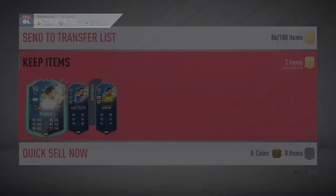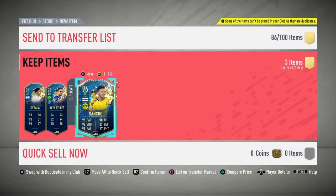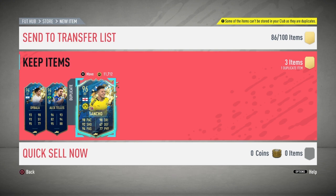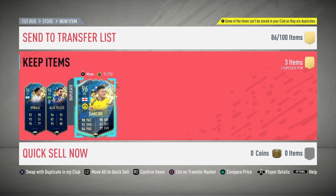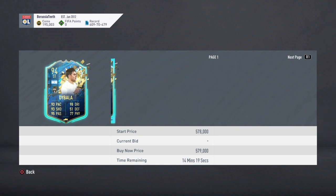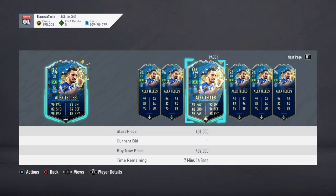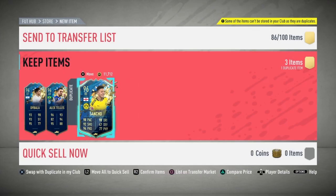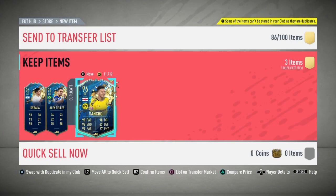Oh, that's pretty sick — Dybala and Alex Telles! We've made bank! Oh boys, surely that's like a million coin pack. They're sick — that's like a million coin pack, surely. All Team of the Seasons! Oh that is insane — Dybala and Alex Telles and Sancho. Dybala is around 450k I'd say, Alex Telles is probably around 350. So that brings it up to 700. Sancho is probably around 400, maybe 500. That's like a million coin pack! Oh my word, yo — Elite is worth it!